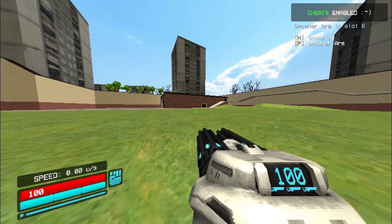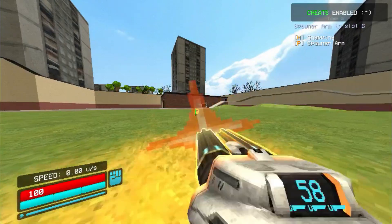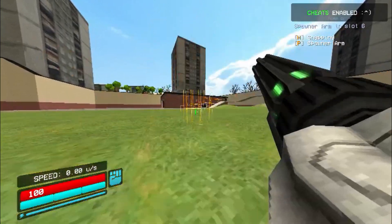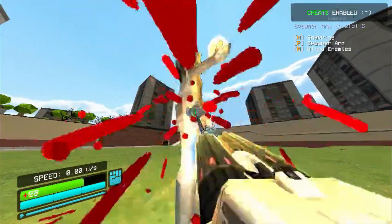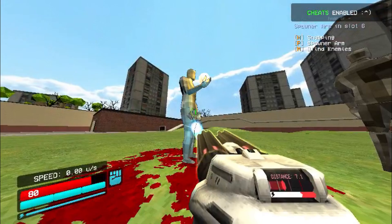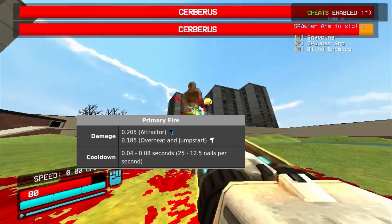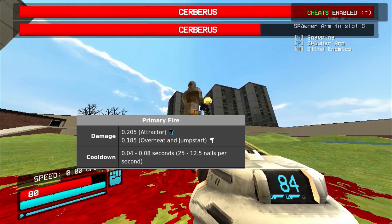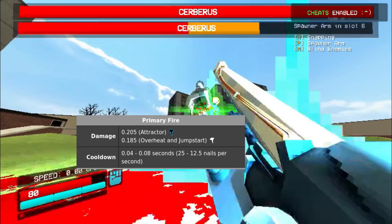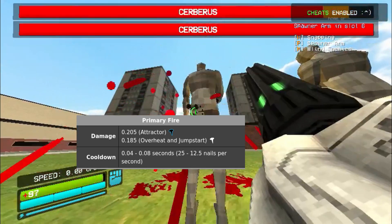The nail gun is a fully automatic weapon with two barrels. Individually, each nail does not that much damage, but over time it will become a very destructive weapon. On top of this, you can exploit the jumpstart mechanic with the railgun or the red version, which does an increasing amount of damage with each nail stuck to a target. The specific type of nail doesn't really matter in terms of code functionality for the jumpstart mechanic — they're all the same, it's plus 6 damage.